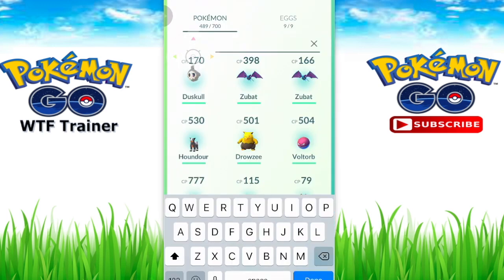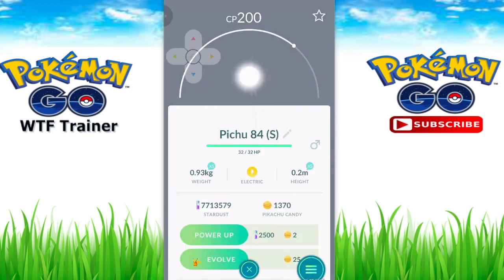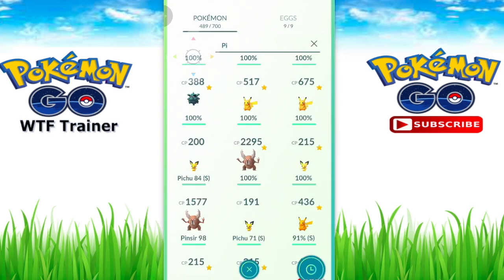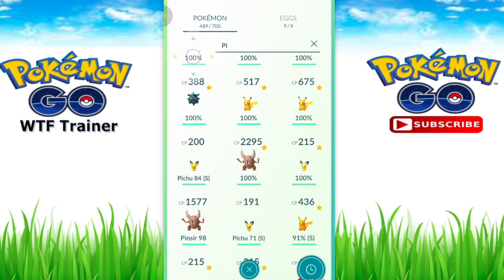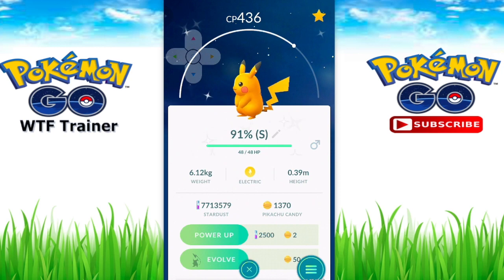Let me show you guys real quick - I actually hatched this shiny Pichu. It's an 84% IV. You can tell it's shiny just by looking at the background, and I'll show you guys a non-shiny Pichu right here so you can see the difference. And then a shiny Pikachu is right here - you can tell that this is a shiny Pikachu. Yeah, I've caught this one.